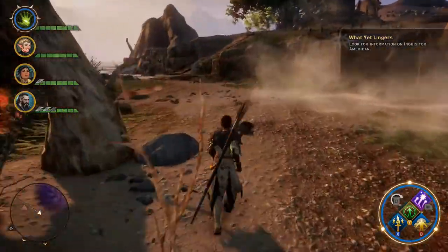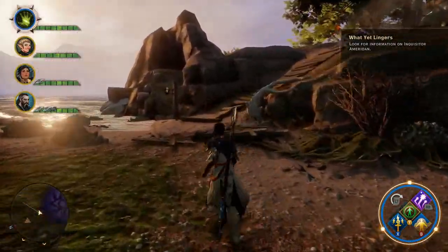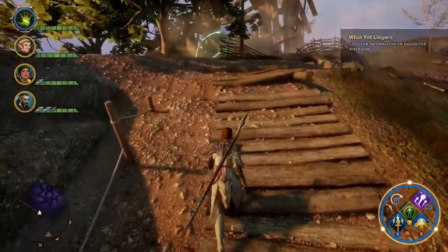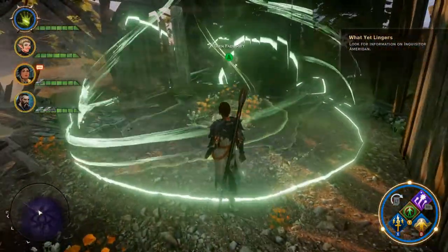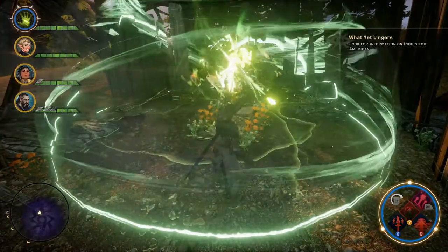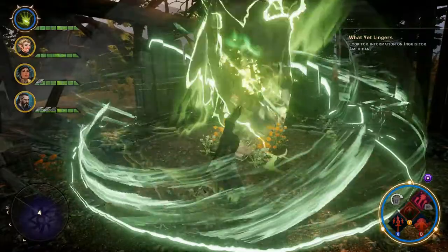Once we get over there, there is going to be a rift that you need to open. It's not going to pop out any demons that try to attack you — there's just some story-driven content that you interact with here. Go ahead and open it up and a spirit representing Talana is going to pop out.